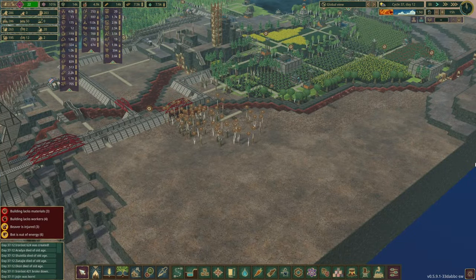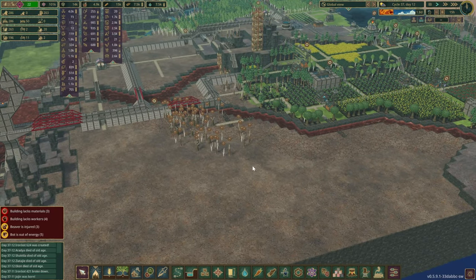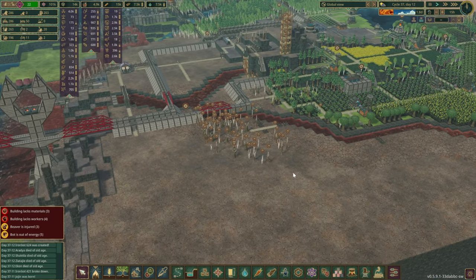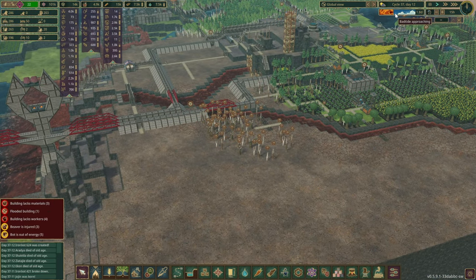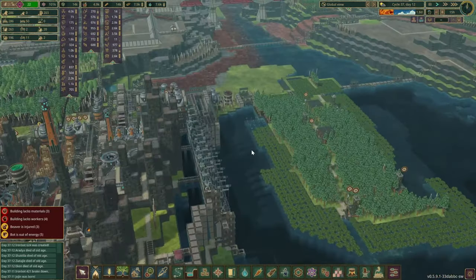We've got a nice clean blank space in here and we are going to transform this quite a bit. We've got quite a few ideas. Unfortunately we do have a bad tide approaching as well — hopefully it's not too long and hopefully it's not going to mess things up.